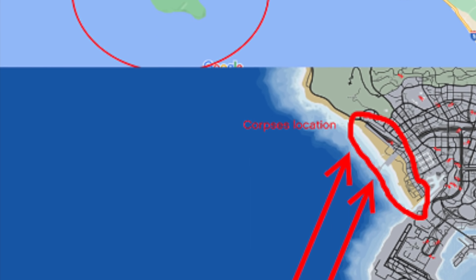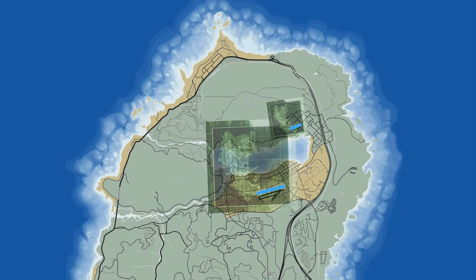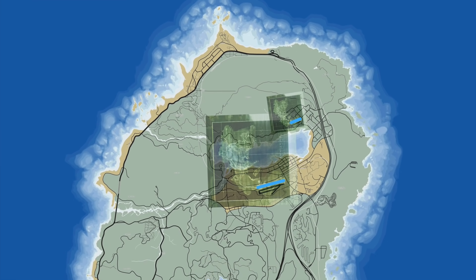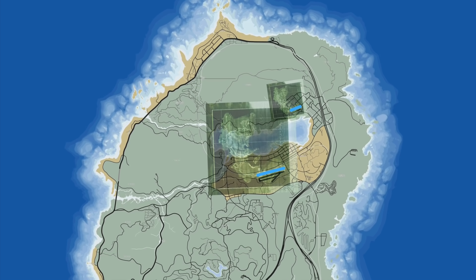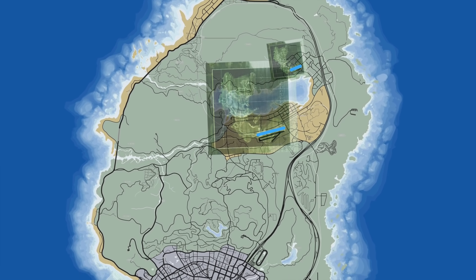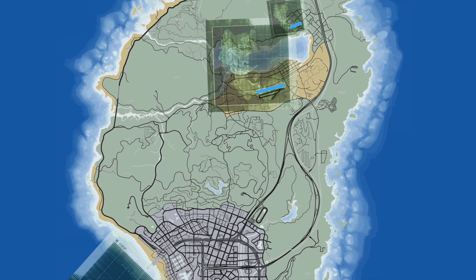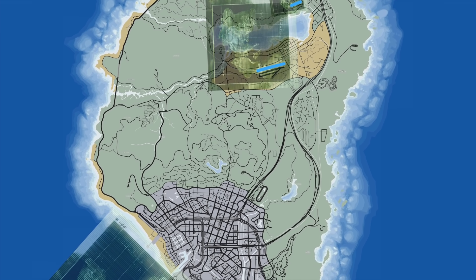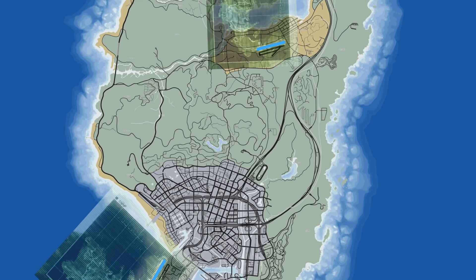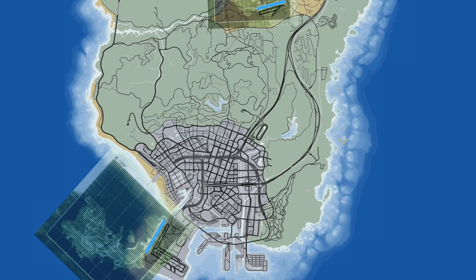So it looks like this place is going to be based off of his compound in Colombia, though it won't be a perfect recreation. I'm assuming the island is going to be located somewhere off the coast of Vespucci Beach underneath the airport — Rockstar has plenty of room there. The island has a big airport with a giant runway, and we even see a plane landing in the quick trailer Rockstar showed us. Because of that, we can actually compare the various runway sizes based off of the three we have in-game — Grapeseed, Sandy Shores, and LSIA — which gives us a good scale of how big this island is actually going to be.